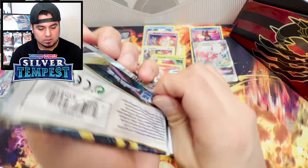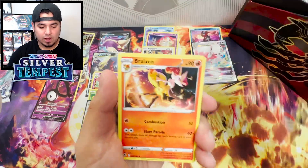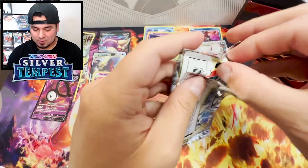Come on, Regieleki. Where's that Unown V? Yo, finally - V-Star, Marker Code. What up, Braixen! Morpeko, Aromatisse, Drizzile, Vulpix, Emolga, Chimecho. Yo, Reverse Rare Fletchinder, Anna, Keldeo. All right, we're coming down to the end. I honestly think I'm going to have to just give it to Silver Tempest because these hits are insane.